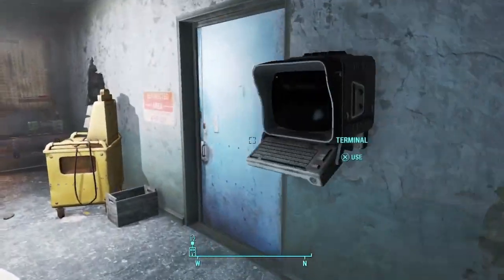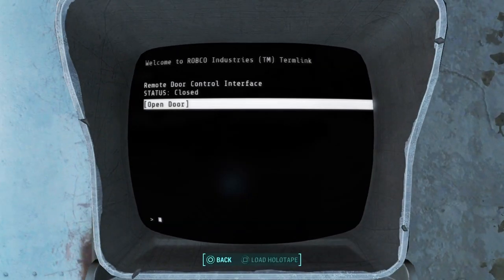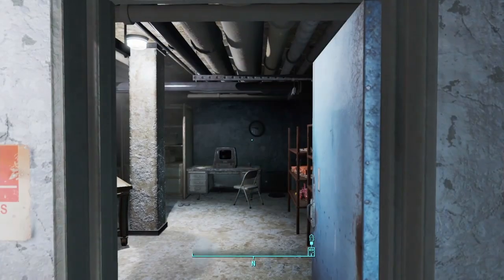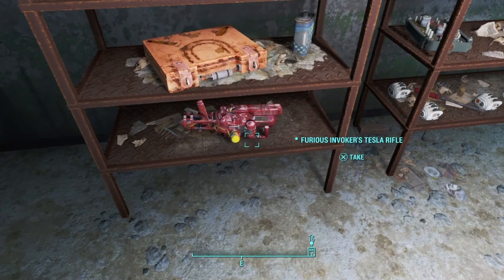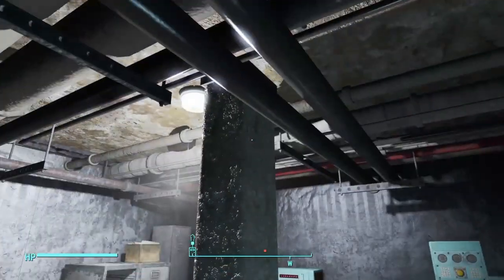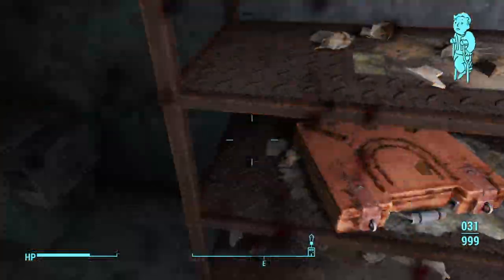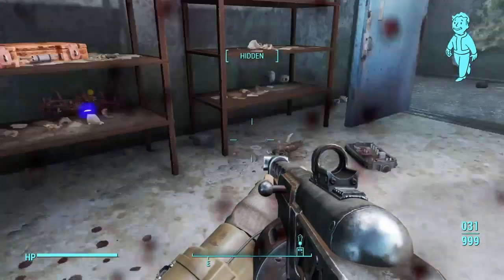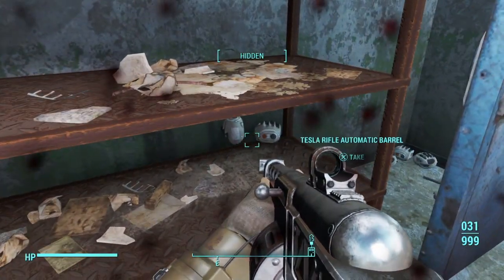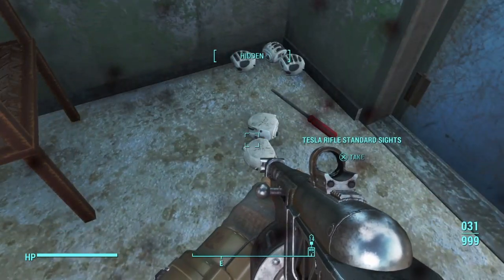Go through here and this door will be locked. Go over to the terminal, open this up just like that — simple, very simple — and it will open up and there it will be. So there is the weapon, the Furious Invoker's Tesla Rifle, and I am being attacked by something. It's a Radroach. You are now dead and I hurt myself and the gun flew. So there's some ammo over here. Tesla Rifle, Automatic Barrel — actually, those are mods, I thought it was ammo.